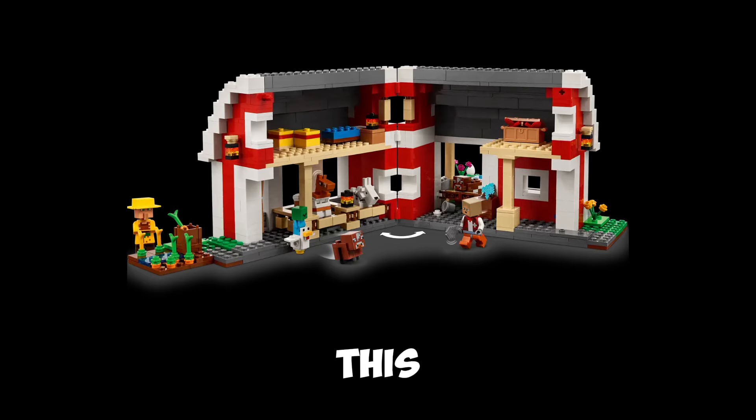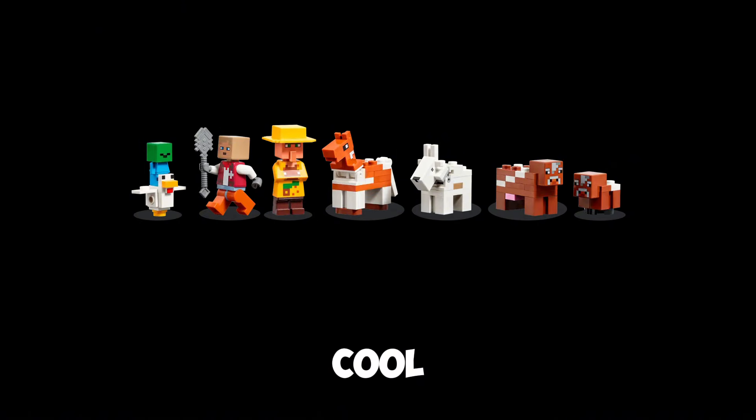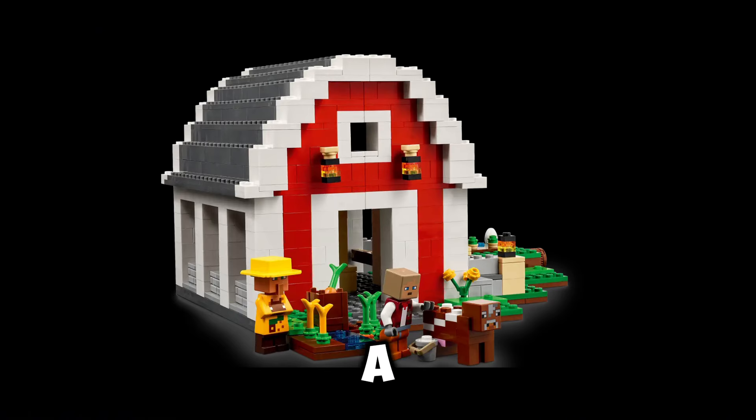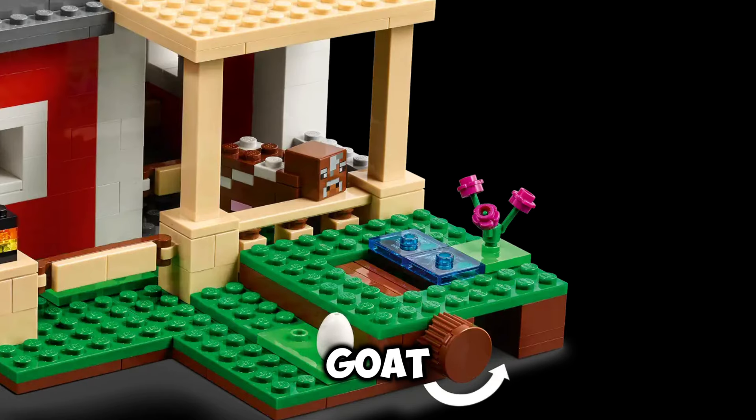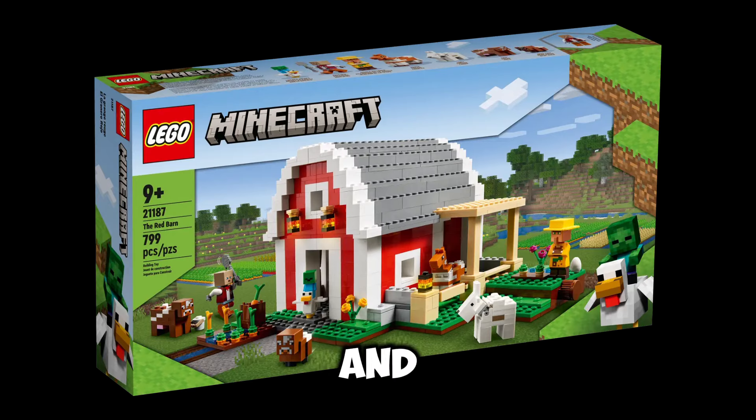As the name suggests, this is just a giant red barn. It's got quite a few cool minifigures, such as a chicken jockey, as well as a baby cow, an adult cow, a goat, alongside a skin and a villager.